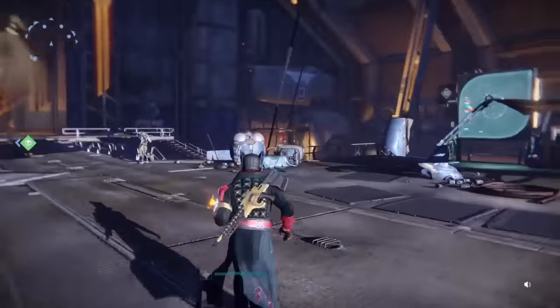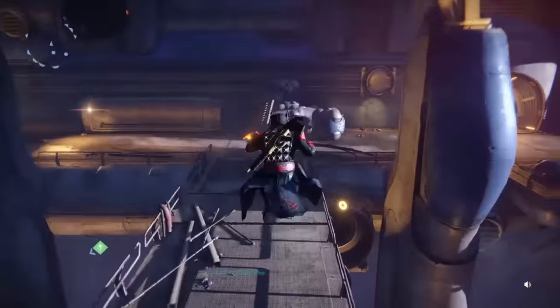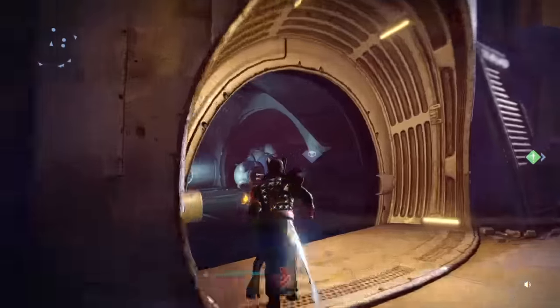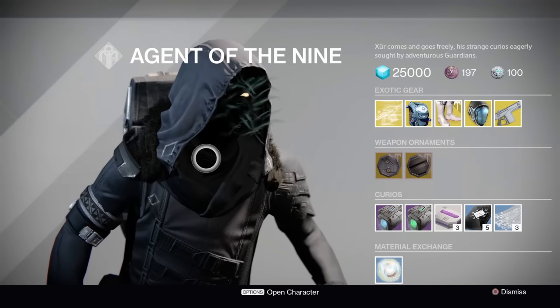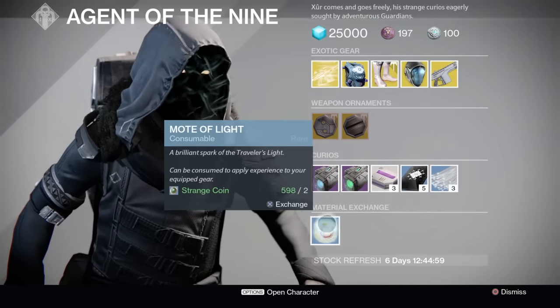If you go to the Reef this week and go over to Xur's normal location inside of the Reef, which is this little hangar bay over here, you will be able to go in the room to the right-hand side, click on Xur's inventory. This little menacing tentacle face lover is pretty much selling some awesome stuff this week.